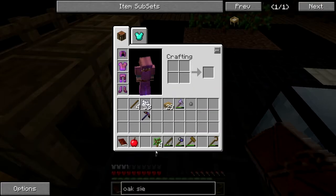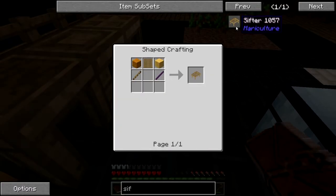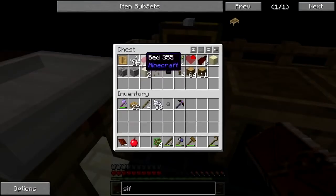I need to make a sifter — the mariculture sifter. And you need... a fishing net. Oh god, I was afraid of that. I need string. Okay good, I still have string.